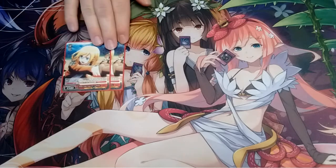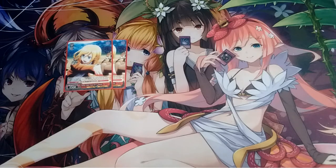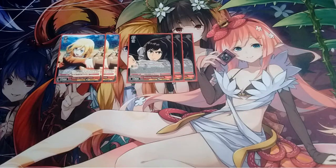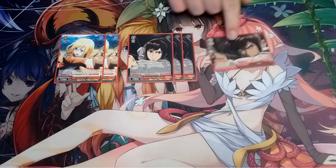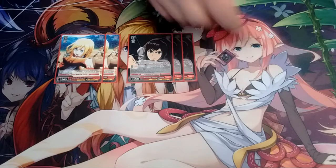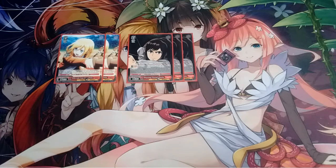For level zeros, we got two copies of this Krista that is an on-play: you can pay one stock, do yourself a damage from the top of the deck, and grab back a level one or lower character from the waiting room to hand. We also got three copies of this Sasha that is a 500 assist to the characters in front of her, and a climax combo with this red stock soul — four copies of this. When the climax gets played, you can choose one of your characters; that character gets the ability that on reverse of the battle opponent, you can look at up to four cards from the top of your deck, add one core character amongst them to your hand, and the rest go to the waiting room. It's actually a useful climax combo to be able to do at any level.